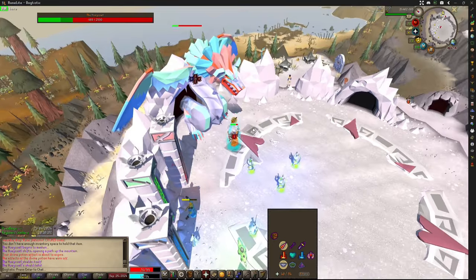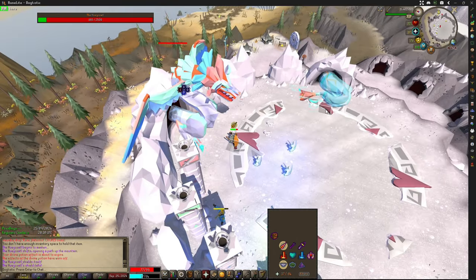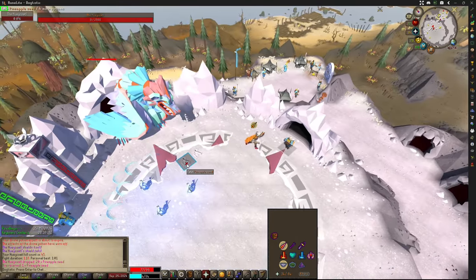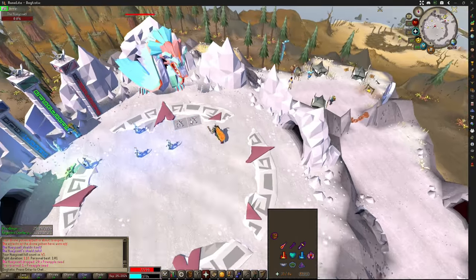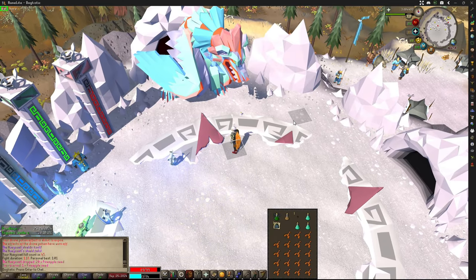Mage attack falling from the sky — super straightforward, really easy fight. Dodge the wave by running diagonal through it. And that's all there is to melee kills, guys — super easy. I'm going to throw on my mage gear and show you a mage fight.